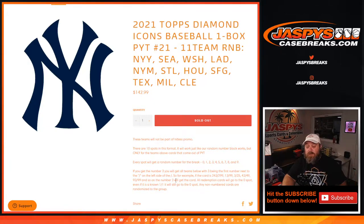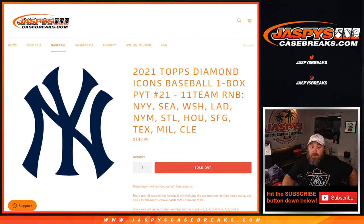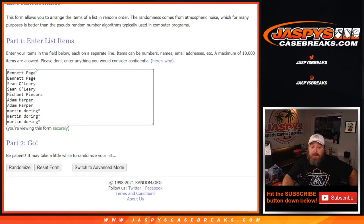All redemption cards go to the 0 spot, and even if it is a known 1-of-1 redemption it will still go to the 0 spot. Any non-numbered cards — which isn't really an issue in Diamond Icons — would be randomized as a lot to one person in the random number block at the end. Here are the 10 customer names in the break, from Bennett Page down to Martin Doering with Last Spot Mojo, and the numbers from 0 through 9.